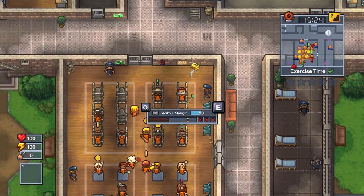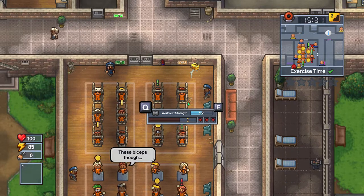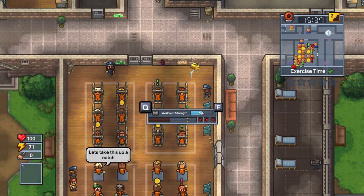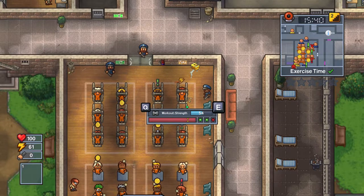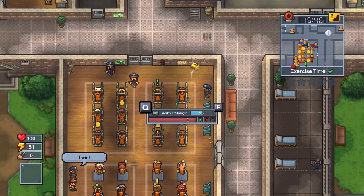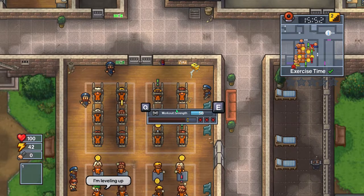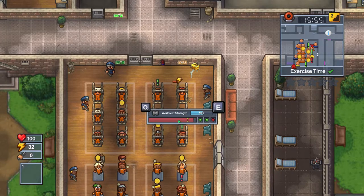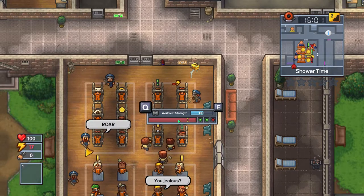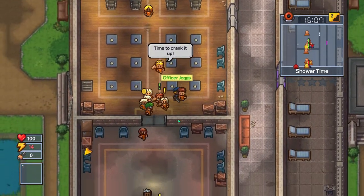I'll be working out my strength. Nice, push it - there we go! I love this music. Let's get to 60. We're getting stronger - come on, 62! Perfect workout. Now it's time for the job.